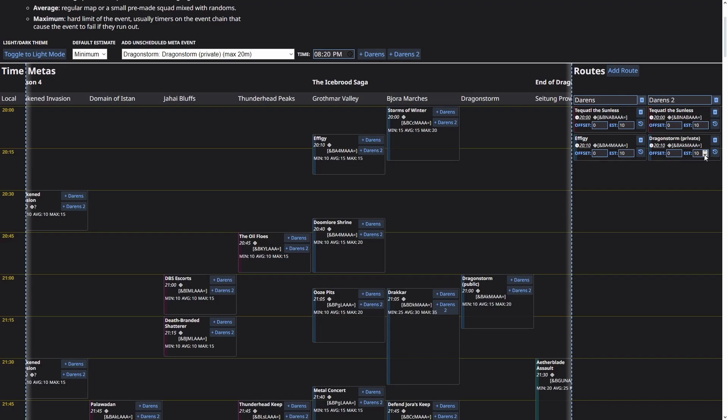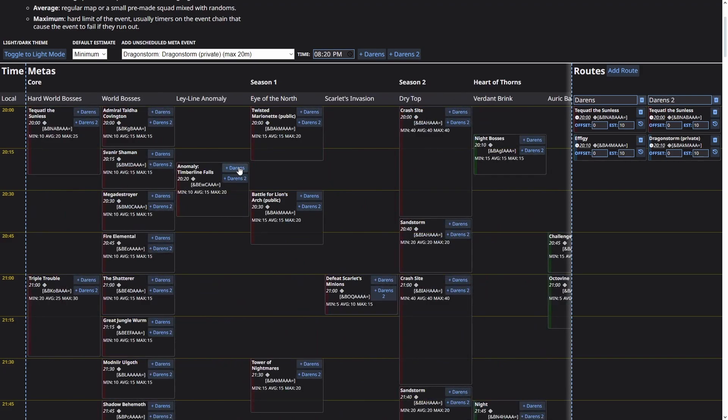Ten minutes for Dragon Storm is admittedly ambitious, but for the purposes of this demo we'll use it so it lines up with Effigy. You can change the estimated duration — for example, set Dragon Storm to 50 minutes if you know you'll take longer, or make it shorter if you're blasting through it quickly. After this, Anomaly starts at the exact same time FT ends, so we'll add Anomaly here, and we can also add Anomaly on the Dragon Storm side.